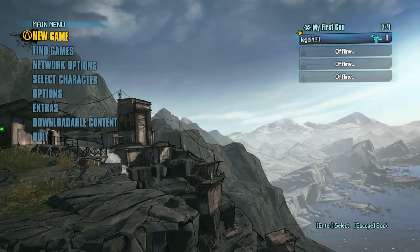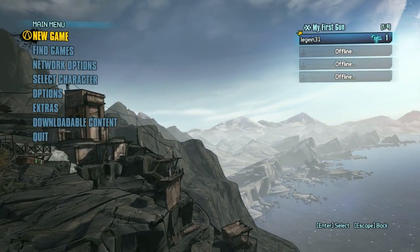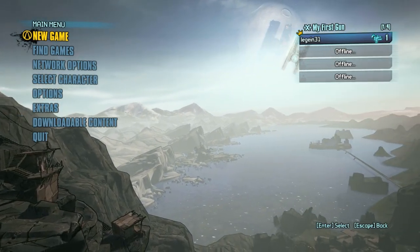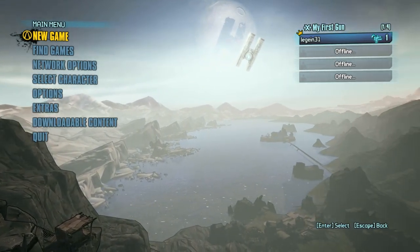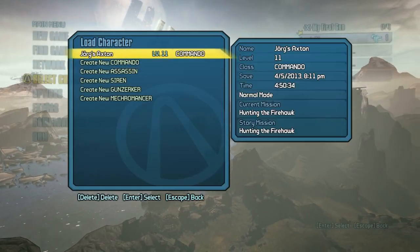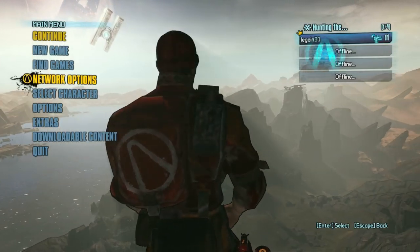When you start the game, a message is displayed telling you that a save game from the original Borderlands was found — yadda yadda yadda. Click OK, adjust your settings, select your character, and continue.